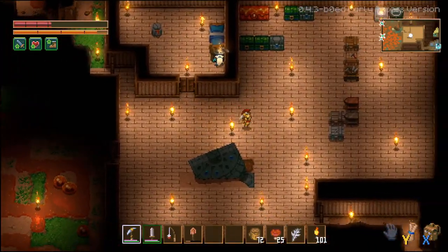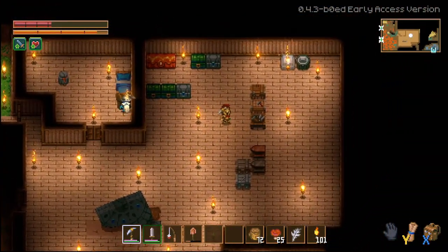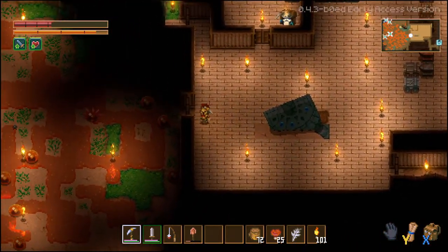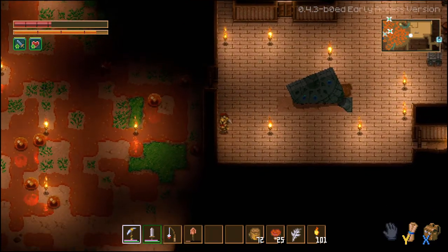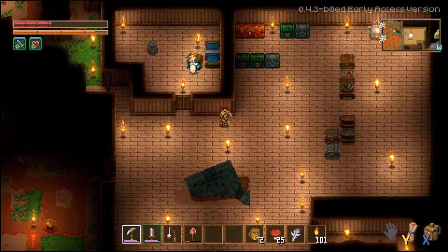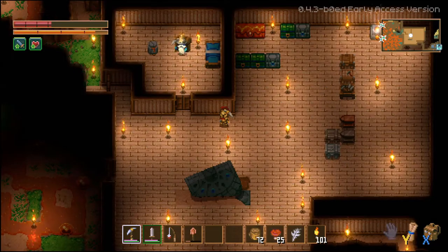Anyway, I upgraded my house, sorted my inventory, got everything beautiful and set up. Now I'm ready to move on and do some more mining — there's a lot of slimes out there. But before we do that, where's my map?